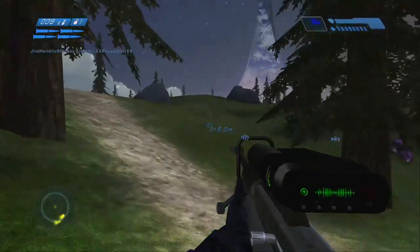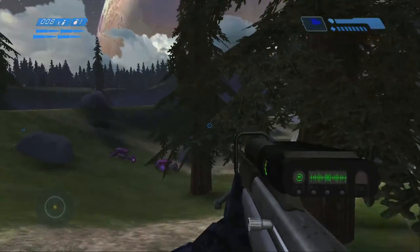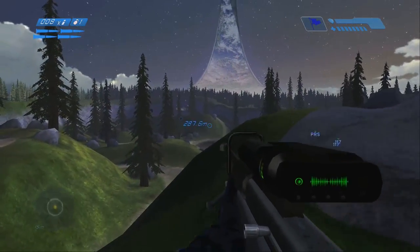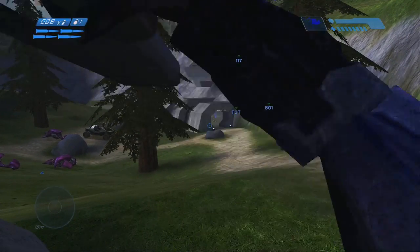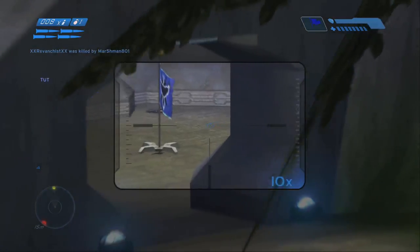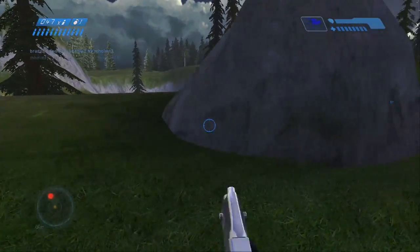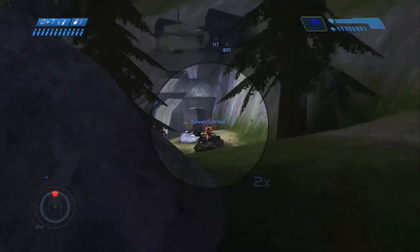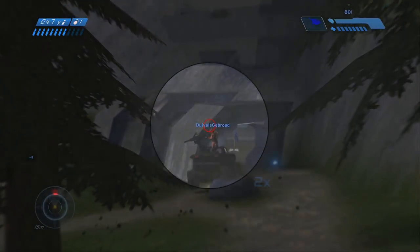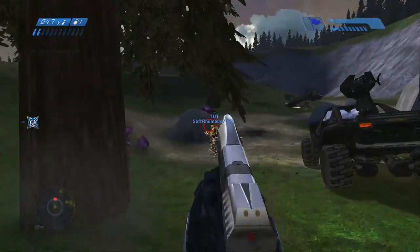I think I might need to move away from base. Also, this really makes me want to play Halo Reach, because this was one of those maps. What color are we? Okay, we are blue. And here comes something — I don't know what it is but I don't want to know. Come on — there you go. He wants one of our many ghosts.